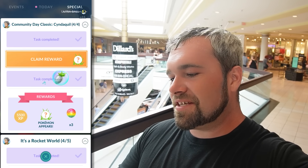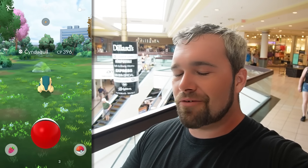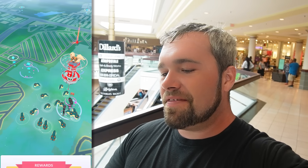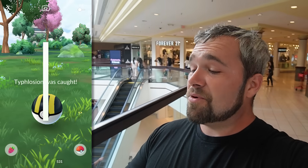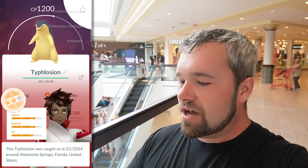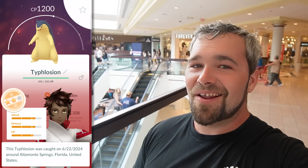And now let's claim the Ultra Balls. Let's get the Silver Pinaps. Our final encounter with a Cyndaquil that is not shiny — 396. And then the final rewards are three rare candies, we get some XP, and then a Typhlosion — yes, look at that, 1,200 exactly. And surprisingly, we first-balled it, so that's great. Let's see what it is though — 12, 12, 11. Not great at all. Oh well, at least we're done with that.